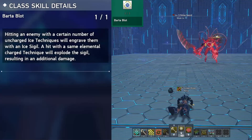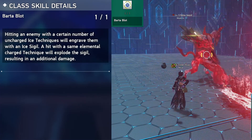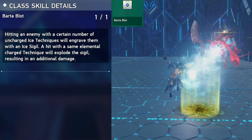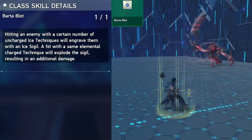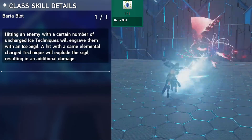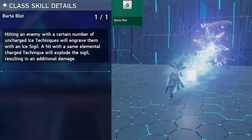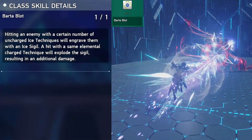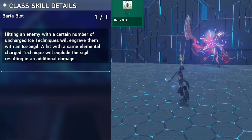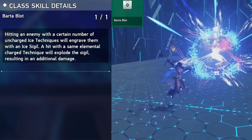Starting with Bartablot: this triggers when attacking the enemy with ice techniques, and it has to be uncharged or it will not work. Once you hit the enemy with uncharged techniques, the spell counter will show up at the enemy's side — it looks like a triforce kind of thing. You can charge that mark up to 2 times and detonate it by simply charging an ice technique and unleashing it on the enemy with the mark to do bonus damage.